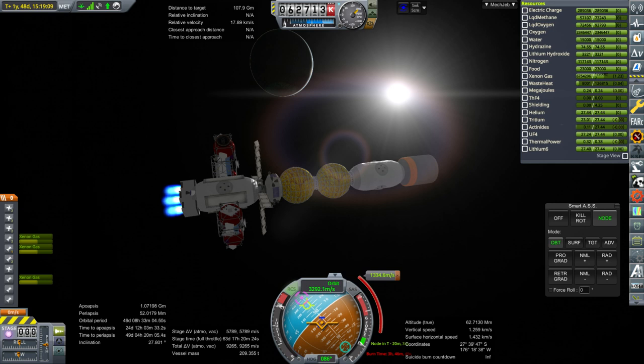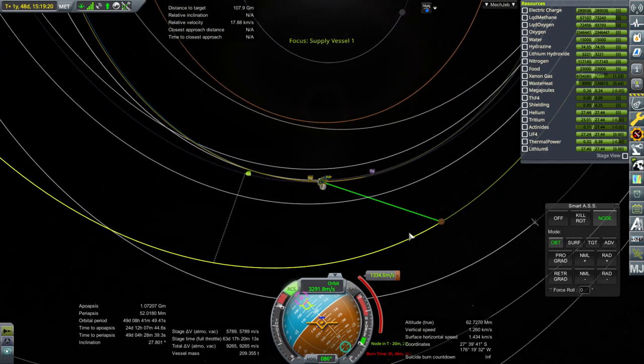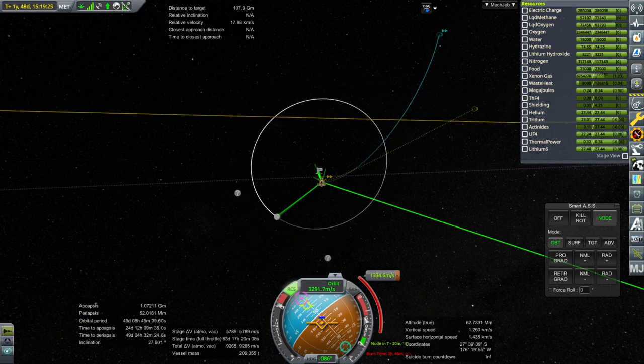Hello everyone and welcome back to my Mars colonization series in Kerbal Space Program 1.6.1. In this episode we are beginning with the supply vessel and making sure that it gets on its way to Mars. I've done part of the ion engine burn — its current trajectory has it interplanetary and we're just boosting it up more. We need to turn on the methane-oxygen engine to get this 1,300 or so meters per second done.